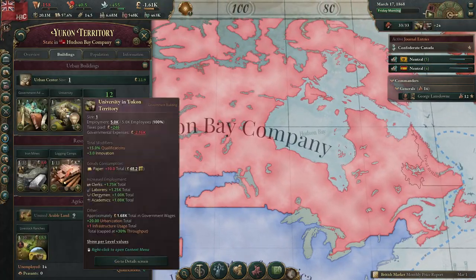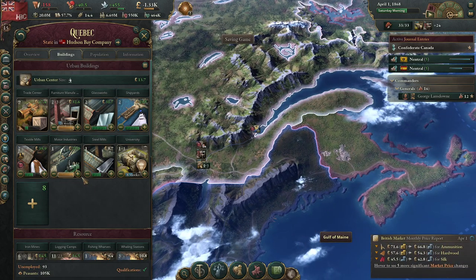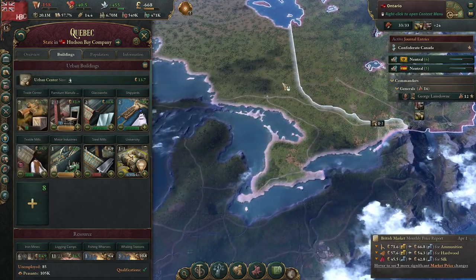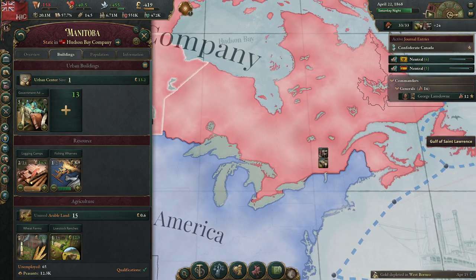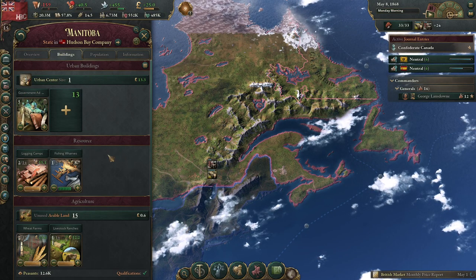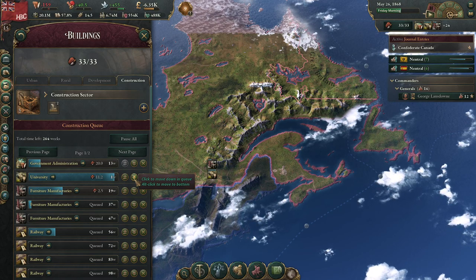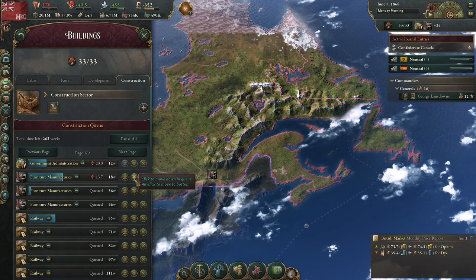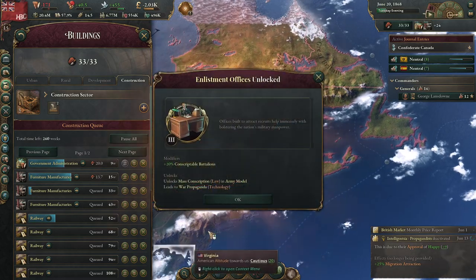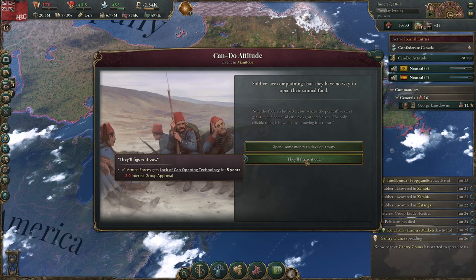Hilariously, we've got a university up here which is quite bizarre. I'll probably have to build another government building — 22% tax penalty, yeah, government building. When in doubt, build government buildings to build up your bureaucracy rather than trusting to any strange reforms. Wisconsin migration, interesting. Soldiers are complaining they have no way to open their canned food — they'll figure it out.